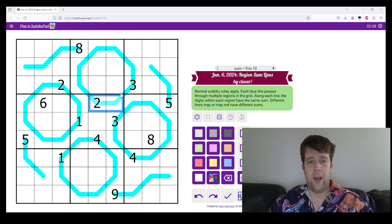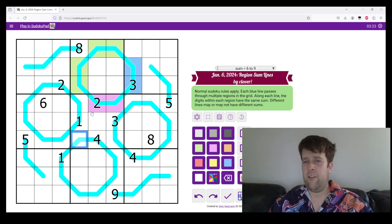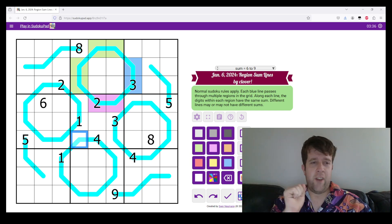So what that means is, I'm going to color in and circle up the top here. This circle up the top passes through this box, this box, and this box. And all the green cells, all the blue cells, and all the purple-ish pink cells — to me that's purple, but some people say it's pink, might just be the browser lightness — all of those add up to the same number. So with that, let's get into it.